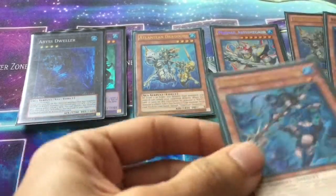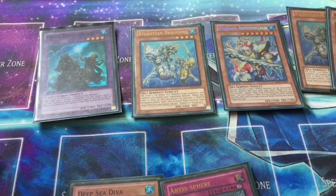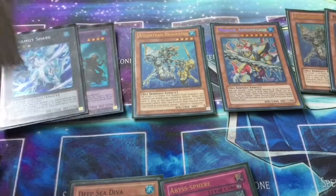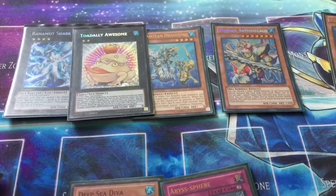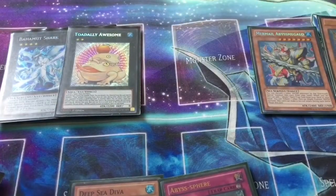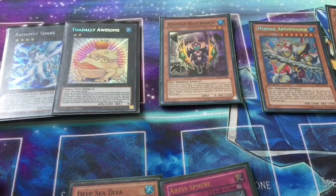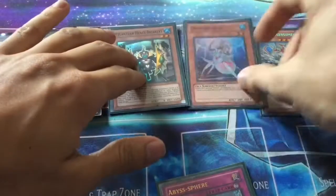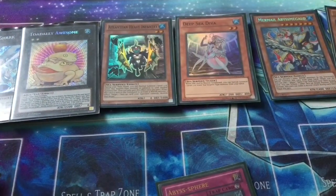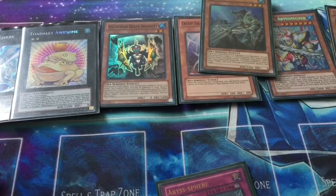So depending on whether or not you're going to tribute Neptibus for your play or tribute something else, you can grab whatever Sea Serpent monster you want. For the sake of this exercise, I'm going to grab a copy of Atlantean Heavy Infantry due to its use. So now with two cards, you have Megalo in your hand with two waters, so you can discard those two to Special Summon the Megalo, and then search whatever you want from your deck to your hand. Megalo can still search its trap card, but it all depends on whether you really need that for your OTK play.